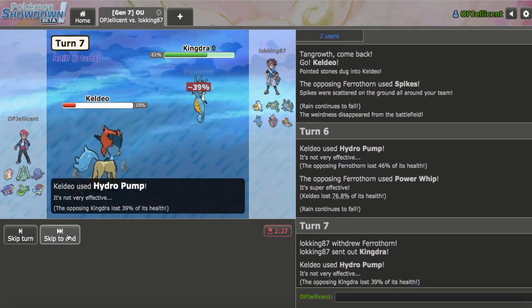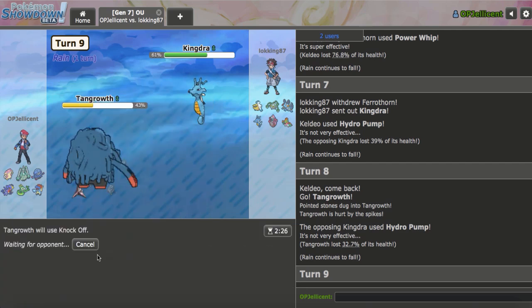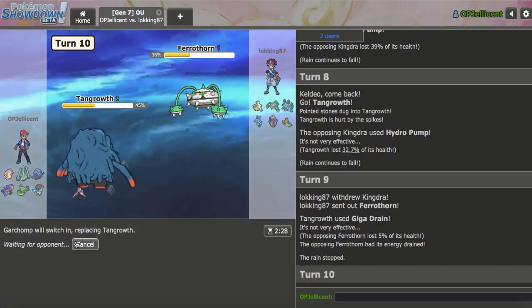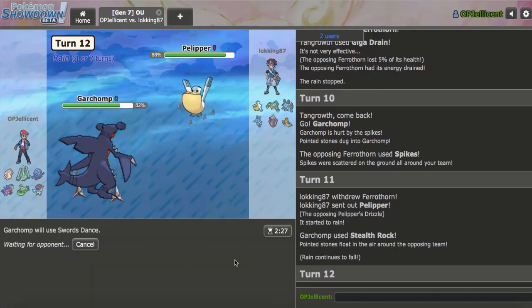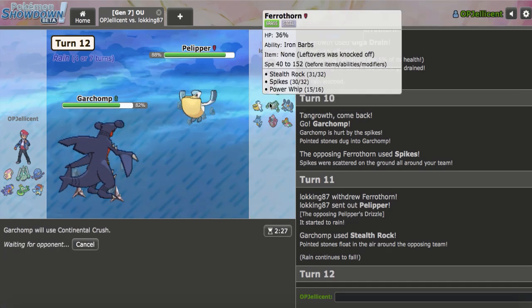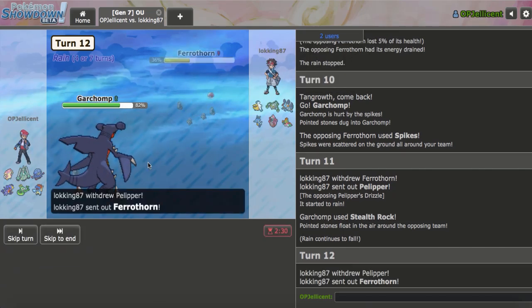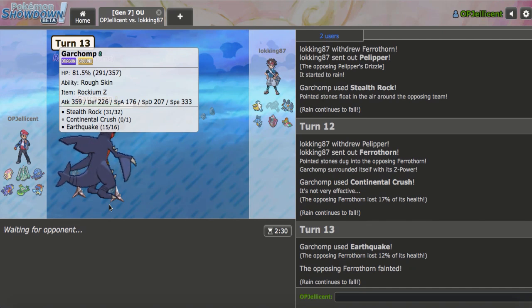They go hard Kingdra — that's smart because it 4x resists, but it still takes Specs under Rain. Tangrowth can come in here. It takes nothing from that Hydro. I really want to get up my own hazards if possible. I may want to add removal to this team — maybe Defog over HP Fire on Serp. I'll just get up Rocks. They go to Pelipper. I'll Swords Dance. I'll Z-Rock, but I'd have predicted Ferrothorn. They're going to get the momentum anyway. I gotta hope that Audino can still take on that Hawlucha, and then Serp can come through after that.